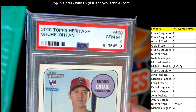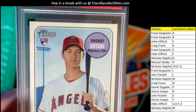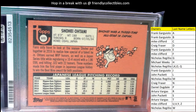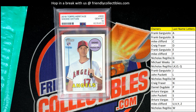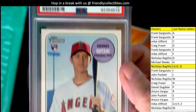That is a 2018 Topps Heritage PSA 10 Ohtani rookie — PSA 10 Ohtani rookie! 2018 Topps Heritage, man. Let's see who's got it — oh man, we need to do some 2018 Topps Heritage boxes. Who's got it? It is Nicholas R! Congrats to you, man — Nicholas R, good for you dude. Ohtani rookie, any Ohtani rookie, that's huge, that's fantastic!